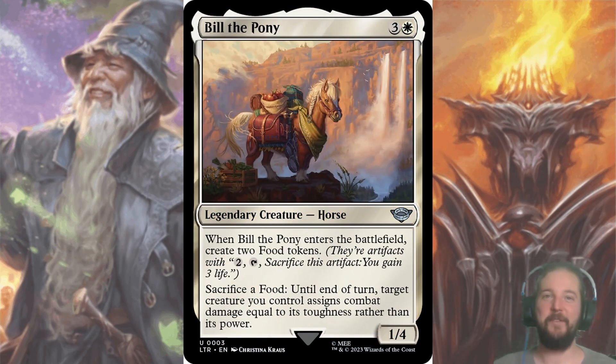Bill the Pony — if you've been to my livestream, then you've experienced the Bill hype. Every time this card is played, I want the Bill Nye the Science Guy theme echoing in your heads. For three and a white, you get a 1/4 legendary pony that creates two food tokens when it enters the battlefield, and you can sacrifice a food to make target creature assign combat damage equal to its toughness rather than its power. It didn't make the draft skeleton because it's much better in a deck that takes advantage of the ring emblem, like Selesnya or Azorius, where you can sneak in underneath your opponent's blockers and hit them for four. Bill is picked up around pick three or four.